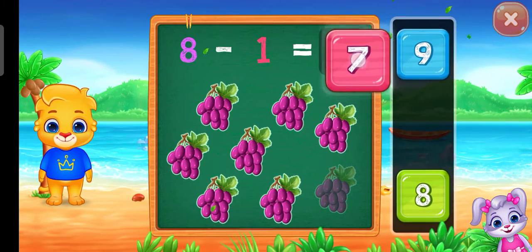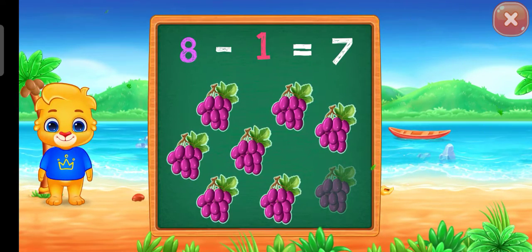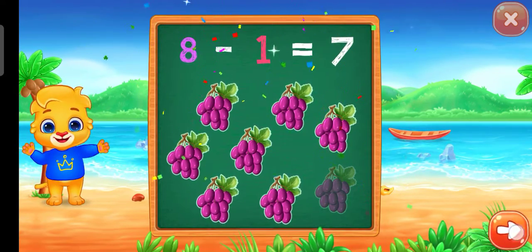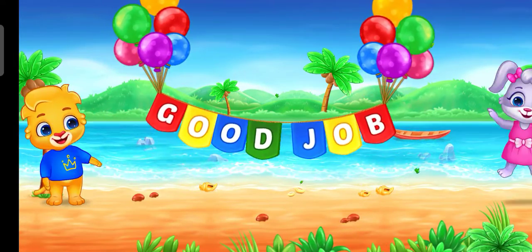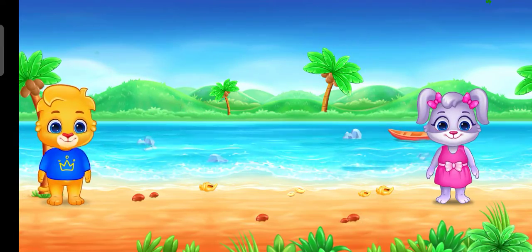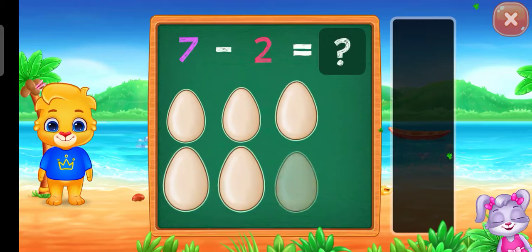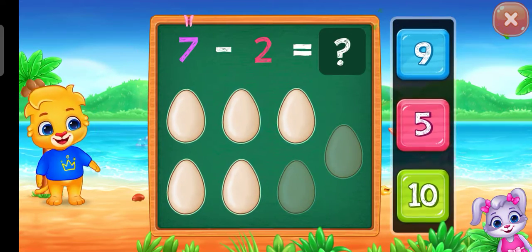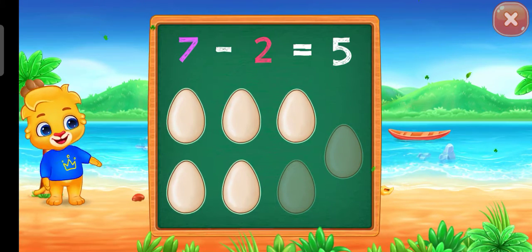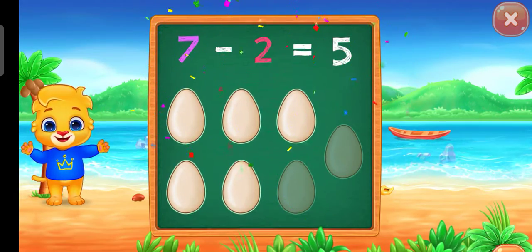Seven. Hooray! Eight minus one equals seven. Good job! Five. Woo-hoo! Hooray! Seven minus two equals five.